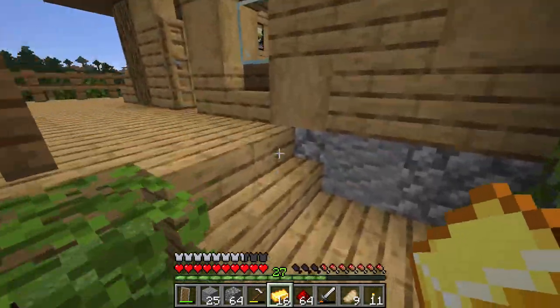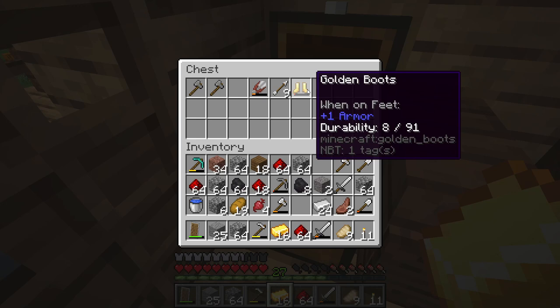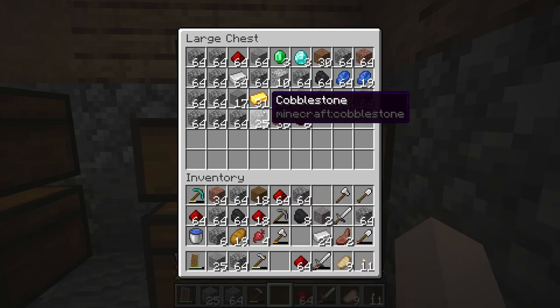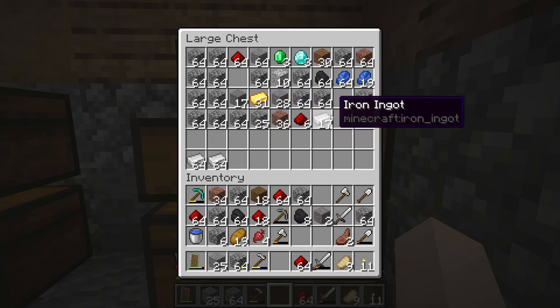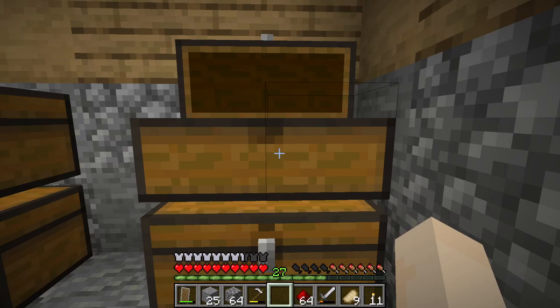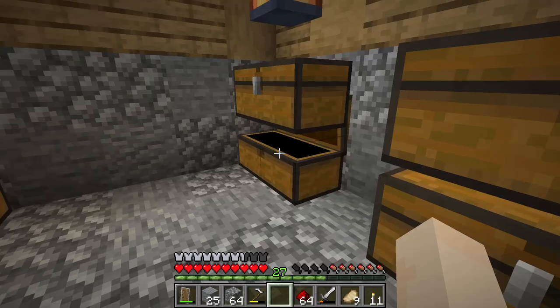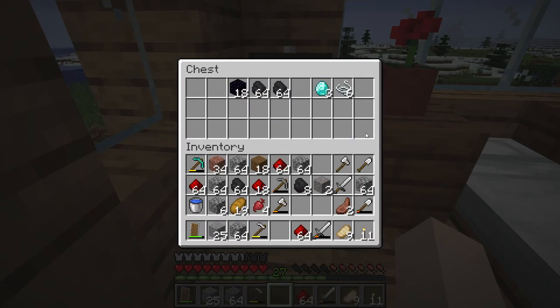Unfortunately, I didn't find any diamonds — that happens, you can just be unlucky like that. I did get a pair of golden boots from what I believe was a zombie. So we've got a total of more than two stacks of iron and almost half a stack of gold ingots. We did get a bit more lapis as well. And six string — I got it.